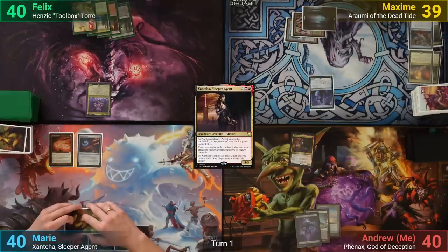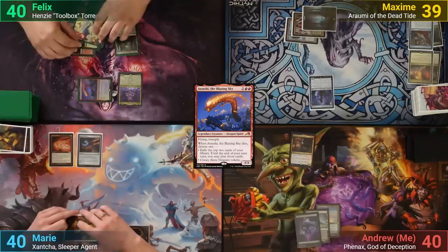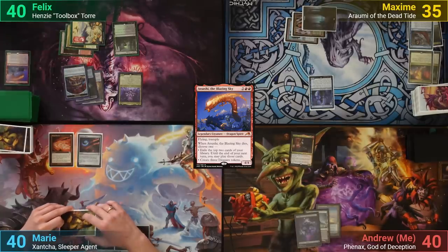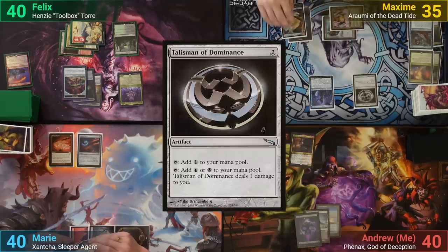Felix has a Mountain for turn and blitzes out Atsushi. Going to combat, he swings at Maxim to deal 4, then moves to his end step, sacrificing the Dragon to the blitz ability, drawing a card, and as it dies, picks the mode to make 3 treasures. Maxim draws, casts Talisman of Dominance and then a Rumi, passing turn.